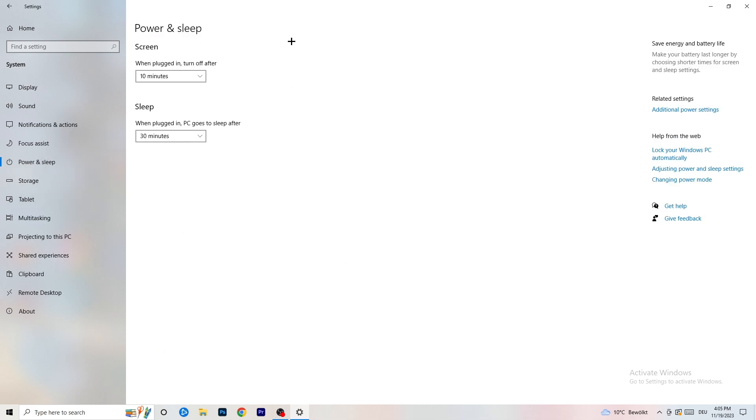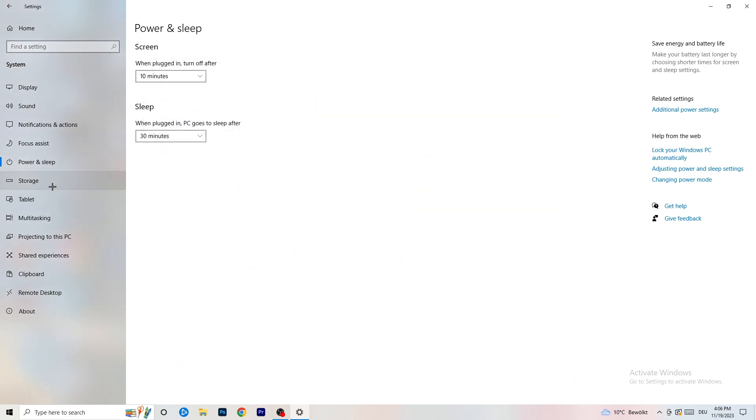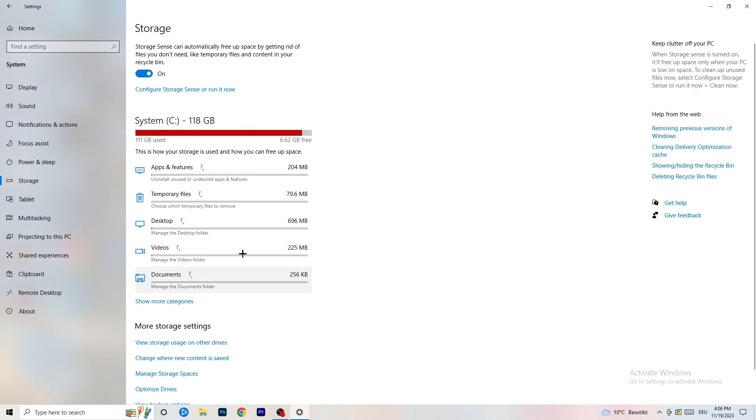Next, go to Power and Sleep. Click on Additional Power Settings on the right-hand side. Click the small arrow to expand all available power plans. For me, Balanced works best, but that varies by PC. Check Balanced, High Performance, and Power Saver — test each one and stick with whichever gives you the best performance.